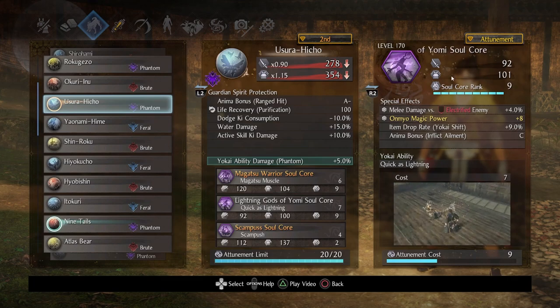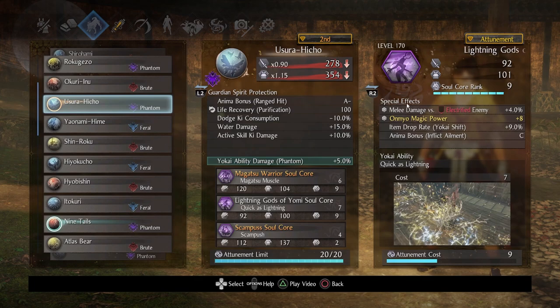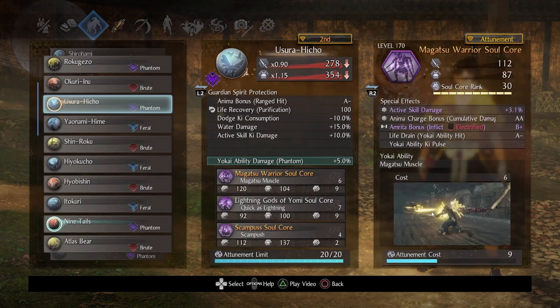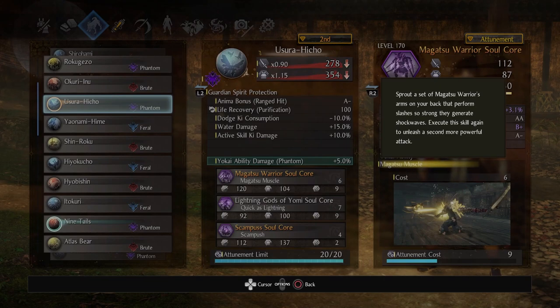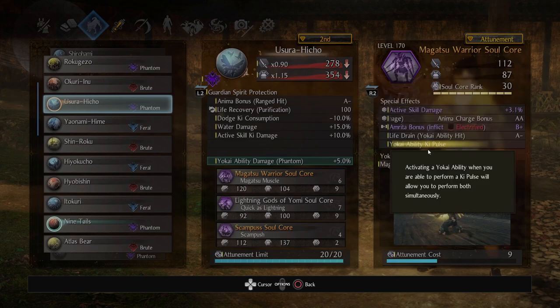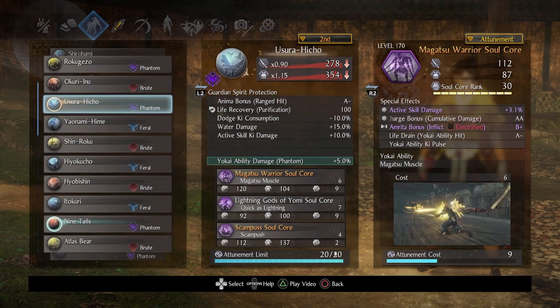Next up was Lightning Gods of Yomi — I maxed out its rank. It's a white core, but the reason I maxed out the soul core rank has nothing to do with the two locked effects; it has everything to do with anima bonus inflict ailment. There's a really interesting interaction between anima bonus inflict ailment and Magatsu Warrior that I'll showcase soon. Lightning Gods of Yomi is a super fast evasive move that inflicts a lot of lightning. Magatsu Warrior has two versions — the six-anima version and a second more powerful nine-anima version that is high risk, high reward.